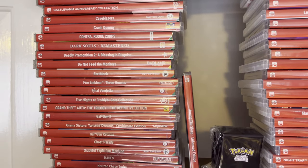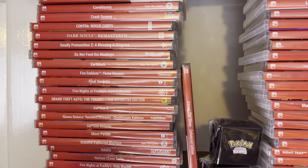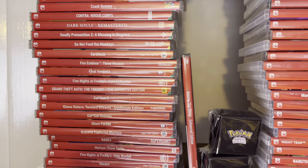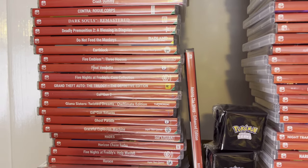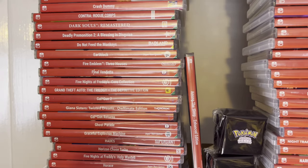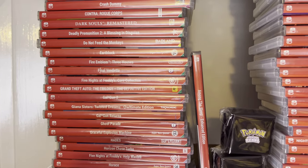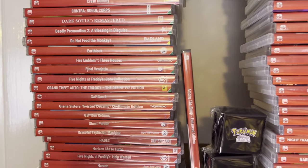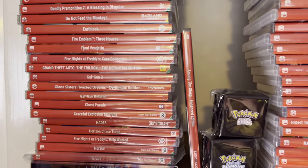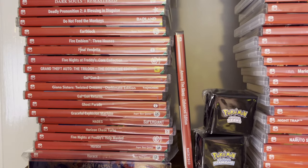Dark Souls - I haven't actually played that. I'd heard a lot about it and picked it up as a good deal on Facebook Marketplace. Deadly Premonition - I completed the first one, and the second I've played very little of. Do Not Feed the Monkeys is a quick simulation game, very cheap to own - you'll see it in CEx stores for about £10. Fire Emblem Three Houses - I know it's a big game and it's going to take a lot of time invested, so I haven't actually played that yet. Final Vendetta as a side-scrolling beat-em-up I think is better than Teenage Mutant Ninja Turtles.